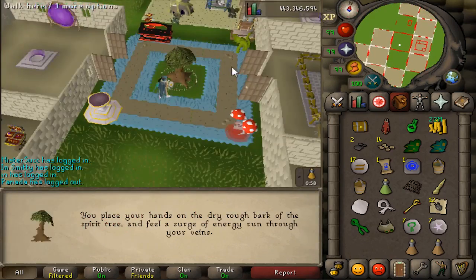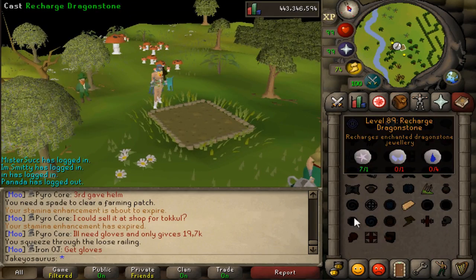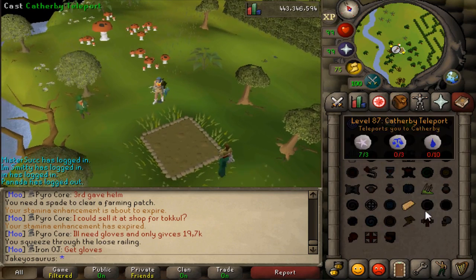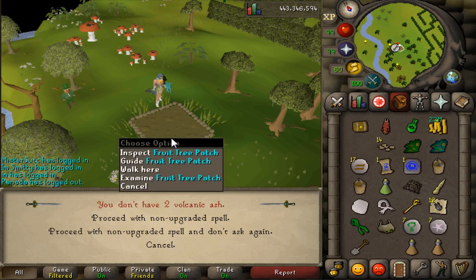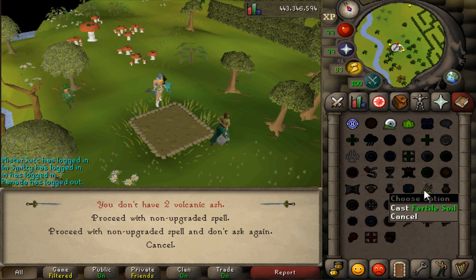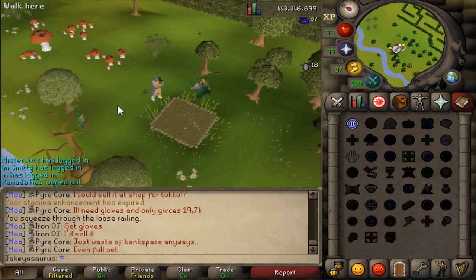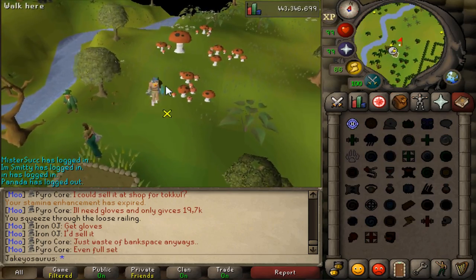Let's head to the Tree Gnome Village. I have a dead tree there, so let me clear this patch for demonstration. If you want to use fertile soil on your patch but you don't have volcanic ash, before it would ask you every time if you had the upgrade. Now you've got an option to say 'proceed with non-upgrade spell' and 'don't ask me again' — in case you're an Ironman who doesn't want to collect volcanic ash. So it doesn't ask you every time.